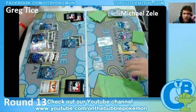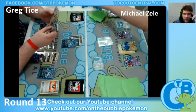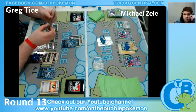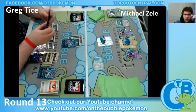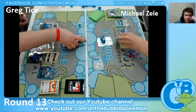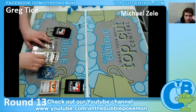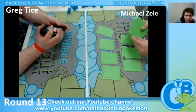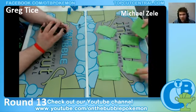Alright, and the Genesect has been knocked out. Moving some more damage around, and it looks like 30 left on the field and Absol hits for 100. It doesn't seem like the Darkrai player is playing Catchers either, which is usually a staple with Sableye being able to Junk Hunt for two. And I believe there is a scoop here. Alright, so Game 1 for Greg Tice, but it seems like a pretty good amount of time for a Game 2.